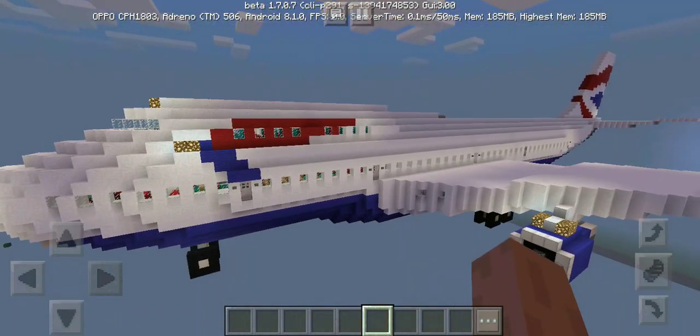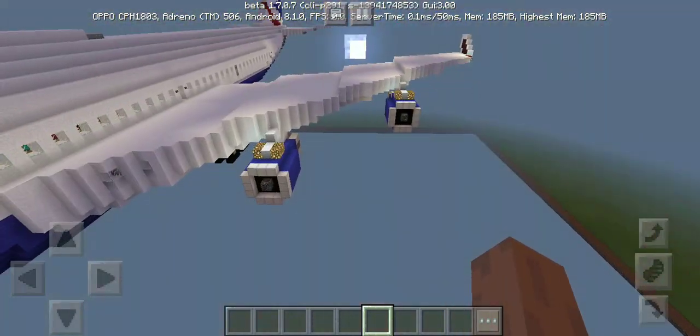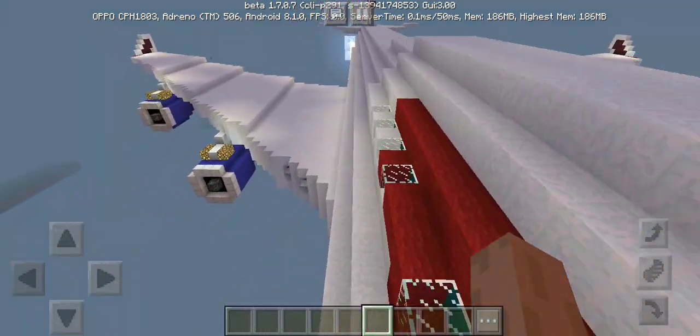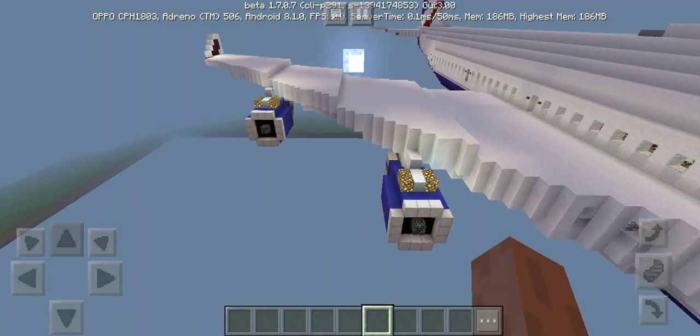Flight 9 is a plane that got into trouble because one of the engines flamed out due to the volcano. Over here, that's engine number 4.